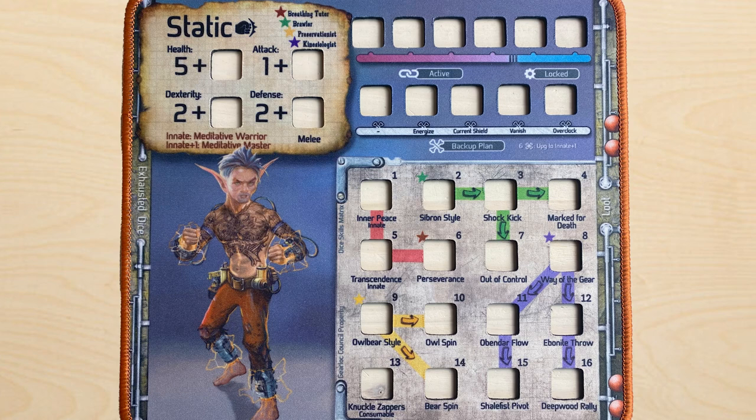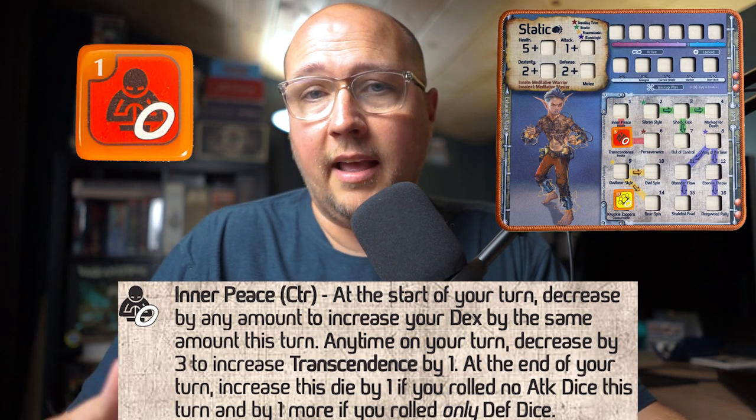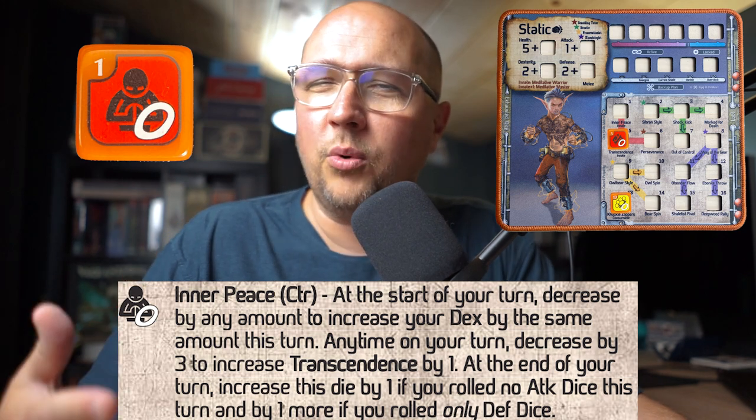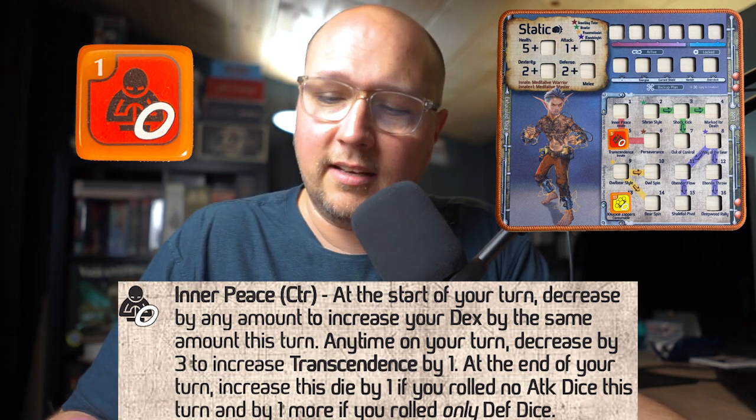Static comes with three dice essentially equipped, starting at zero. The cornerstone of the approach for Static is Inner Peace. Basically, Inner Peace is a die that you can decrease to increase your deck, so there's no real need to put a bunch of points into decks for Static.